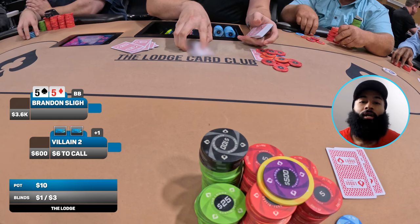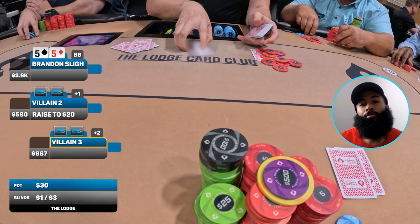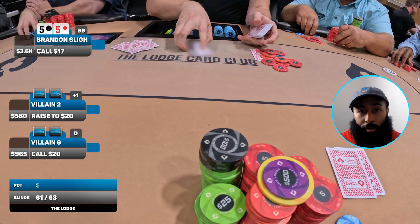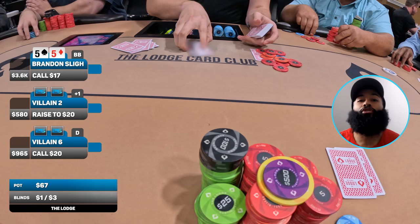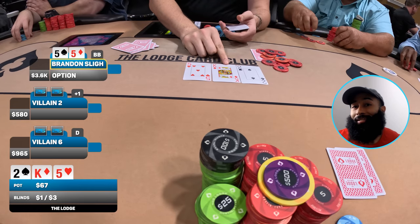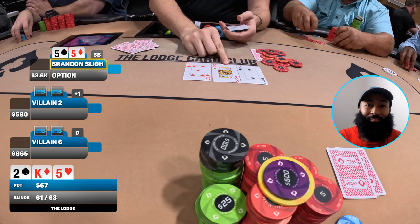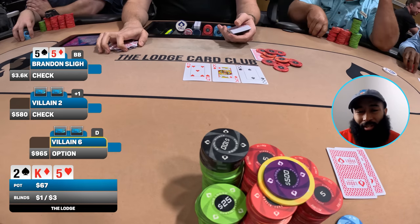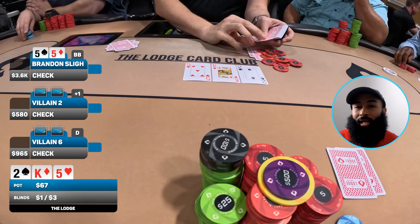Next hand I get dealt pocket fives in the big blind. There's a six dollar straddle on. Opponent under-the-gun opens for 20 dollars, button calls, small blind folds, and I call. We go three ways to a flop of two-king-five rainbow. This is kind of insane — I know I'm running hot, sorry not sorry. We flop a set of fives, feeling pretty good here. Hoping we can build this pot as big as possible, so I check.